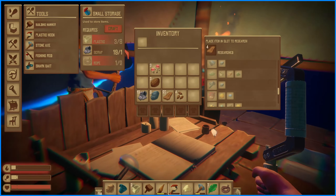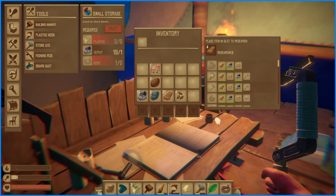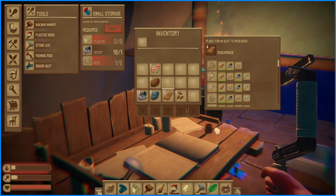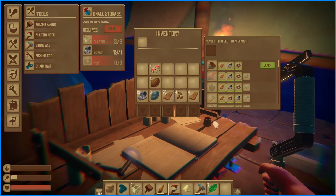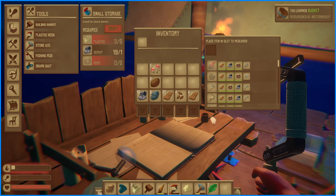It doesn't seem like I can learn anything yet. Well, there should be — I think somewhere it showed you can research the rope. Yeah, so make a rope and then put it in there. I like the fact that it tells you. Oh okay, bucket for that — perfect.